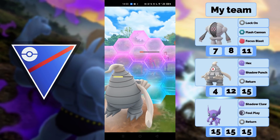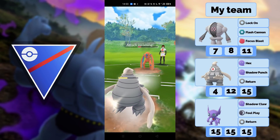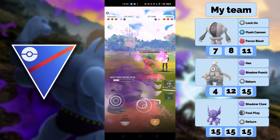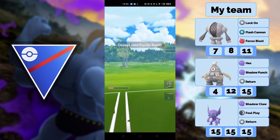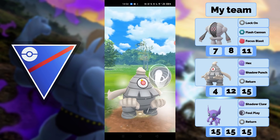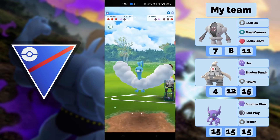We shield here because I expect a double Psycho Boost which should KO us. But if I shield the first one, Deoxys doesn't have enough energy for another. I can farm him all the way down no matter what. The Psycho Boost definitely does not KO us and we're able to gain switch advantage. He goes into Altaria and I go for the Return — look at how much it does. One-shot.